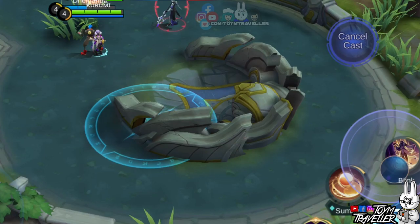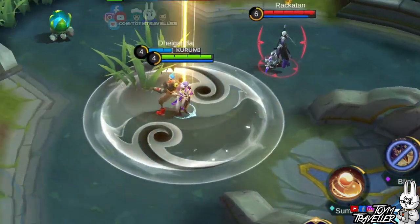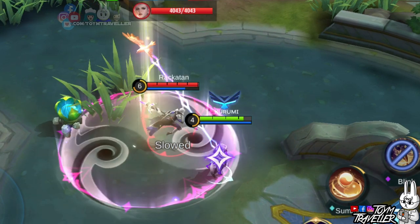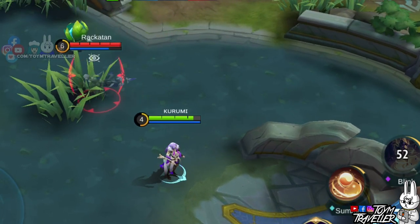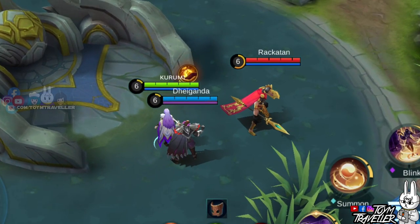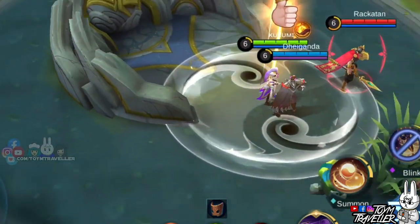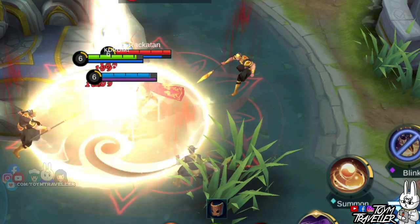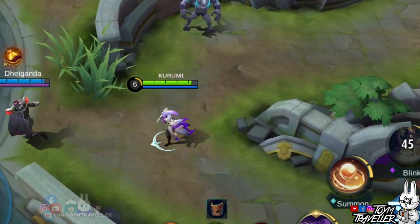Next up we have Silvanna. The one held by Silvanna's ultimate skill was left behind during teleportation. Next, we have Minithord, whose ultimate skill doesn't allow blinking in its area of effect. However, Luo Yi doesn't follow any rules — she was able to teleport away from it. Thug life indeed.